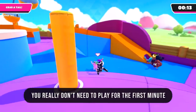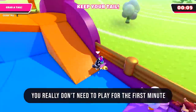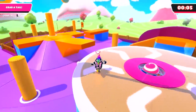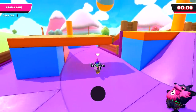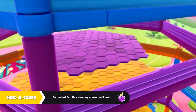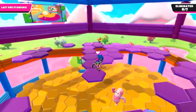Royal Fumble is the most stressful finale for me. To cope, I found it's easiest to do nothing for the first minute of this minute-and-a-half game. Once it gets down to 30 seconds, I start following the pack and make sure I'm there to grab the tail when things go awry.